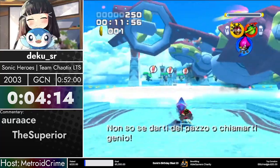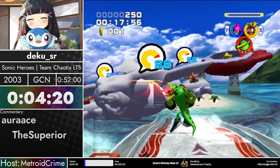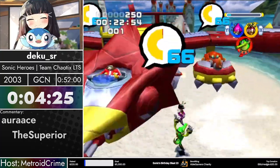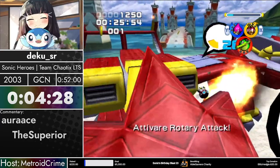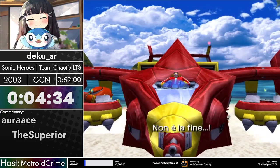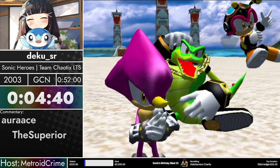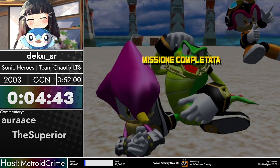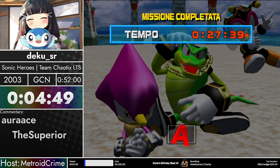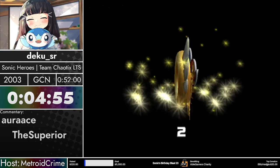Right here we have Egg Hawk — oh my gosh, we're getting second cycle. Egg Hawk didn't get back fast enough. You need to bait him back just far enough so that he hits a trigger that causes him to do the rotary attack in the circle, which is way, way faster than trying to chase him down unless you have the IL strats. But the IL strat is basically impossible — you don't even have the light dash to chase him down with Team Chaotix.